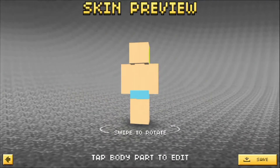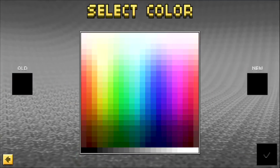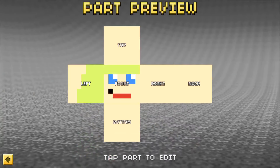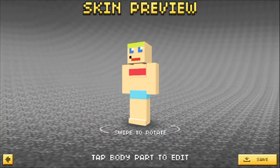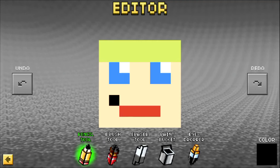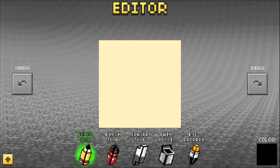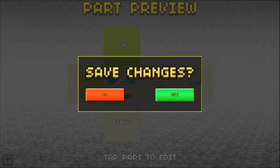Oh my god, guys, this skin looks so freaking amazing! I need to fix the hair though — it looks so ugly. I don't know how to fix the hair, that's a problem. You know what, we're gonna make her bald — who cares. I'm just gonna put random colors there.